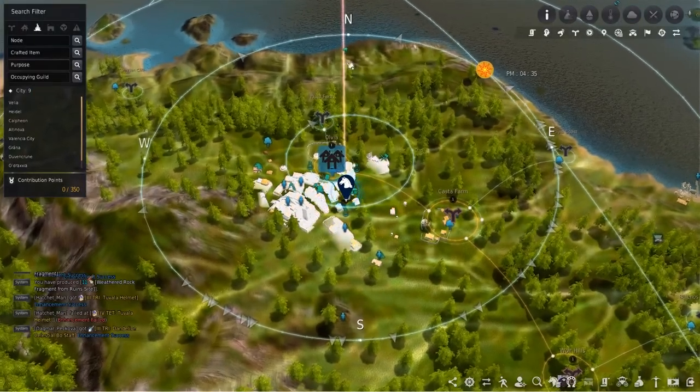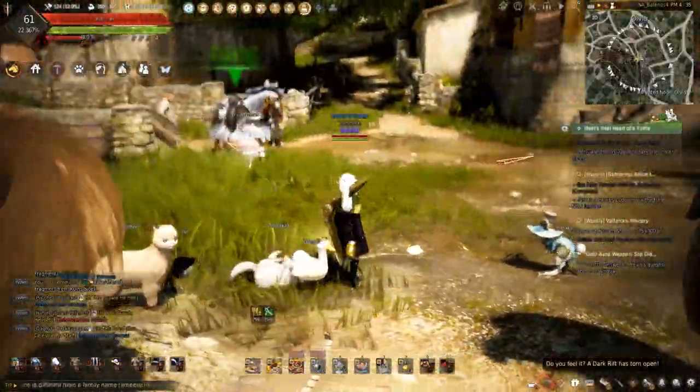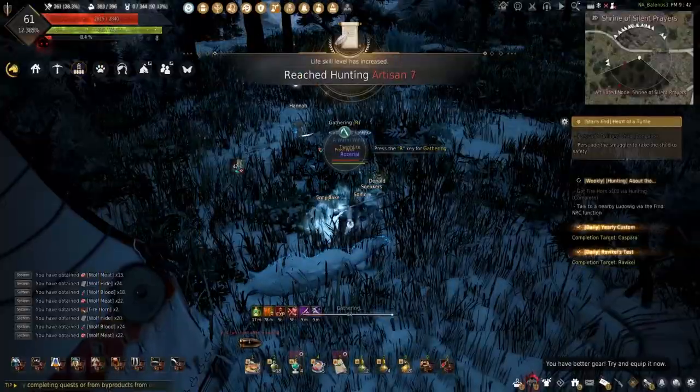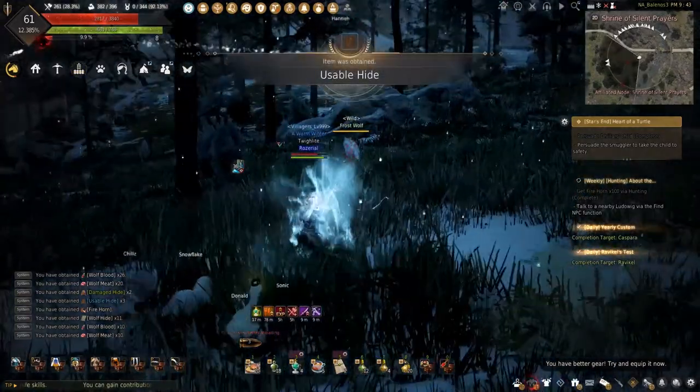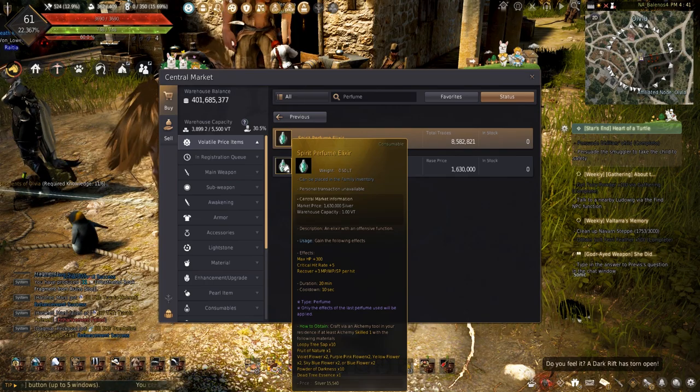I'm out here in Olivia today to start making these elixirs. What's needed for these and why am I making them? The spirit perfume elixirs are best used for hunting with that plus 300 max HP and plus 5 crit rate.